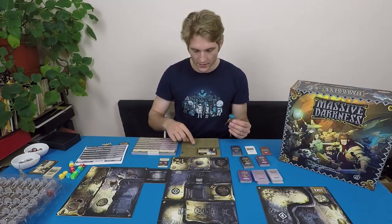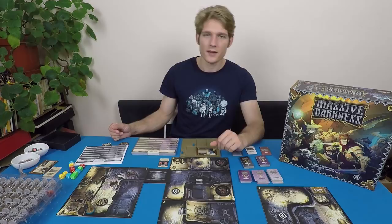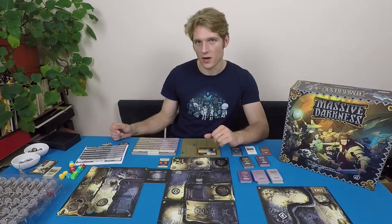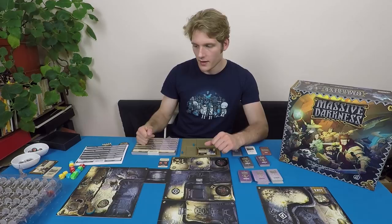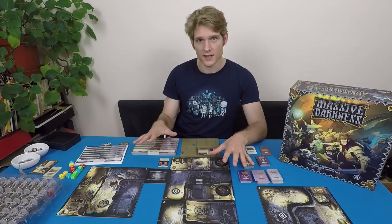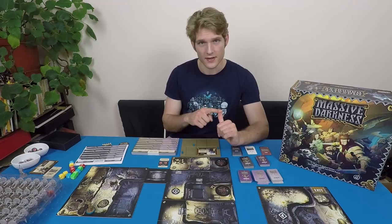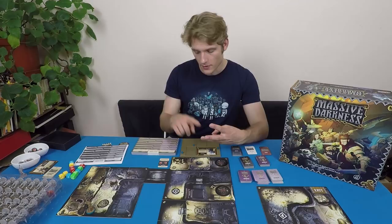The next thing is to pick a quest. I've set up quest number one — there is a quest zero which is the tutorial. I'll put my character on the starting position. The game takes place in two phases: the hero phase and the enemy phase. In the hero phase I take three actions — moving, picking up loot, attacking enemies, opening doors. In the enemy phase, enemy mobs activate and roaming creatures may do something. There's also an experience phase where I can spend XP on skills, then I draw an event card, and finally rotate the first player to begin a new round.